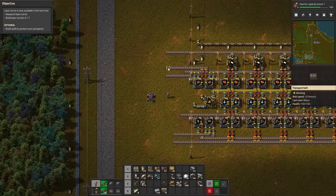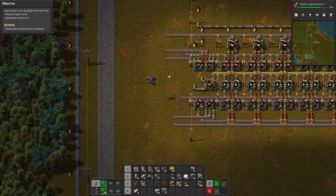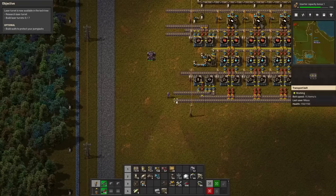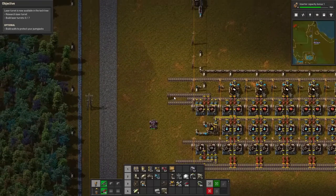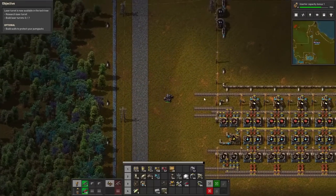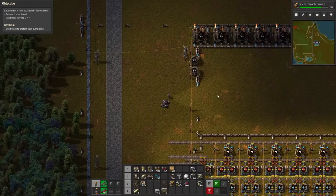We won't be able to get the other components until we actually get stuff in. Remember what it is — it is coal, it's copper, it's green circuits, it's blue circuits outbound, it's iron inbound, and it's steel inbound. So that means we actually just need to make a little bit of a normal build.